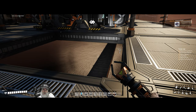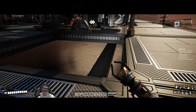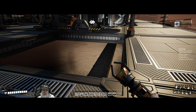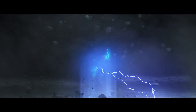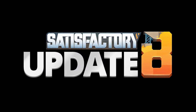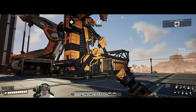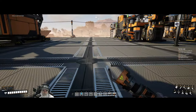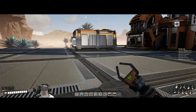Welcome back everybody to Satisfactory on the Bearded OG. In this episode we're going to get our concrete set up and our copper set up, and buy some stuff from the awesome shop. Wait till we see it start to come through and then we just want to double check everything and make sure everything's connected and flowing properly.